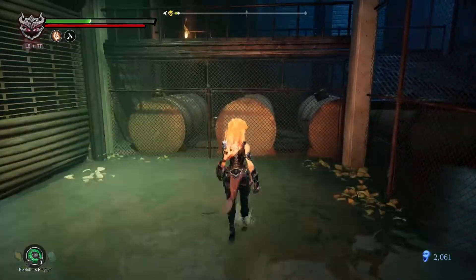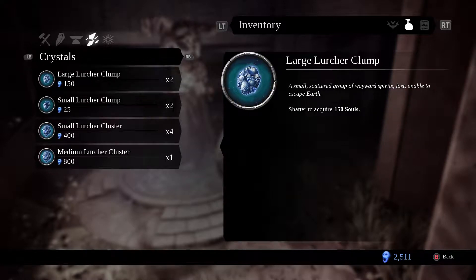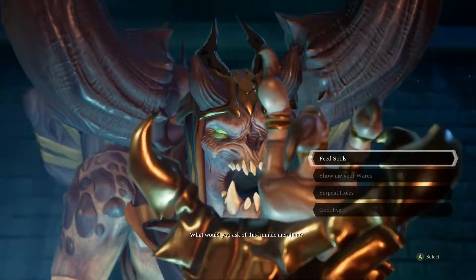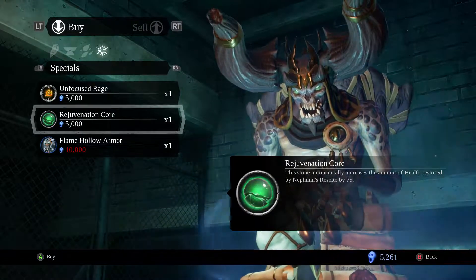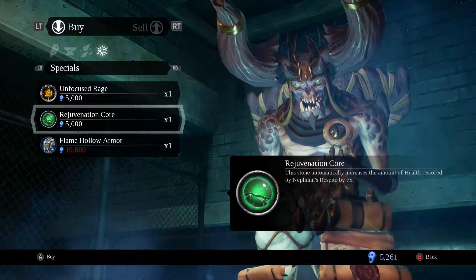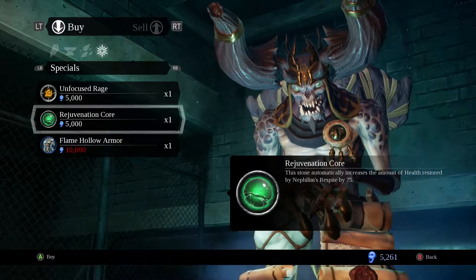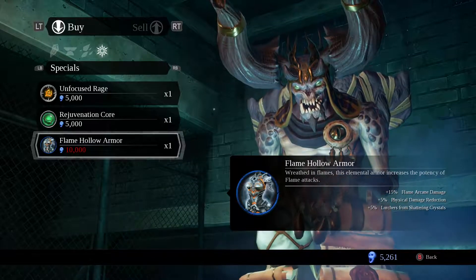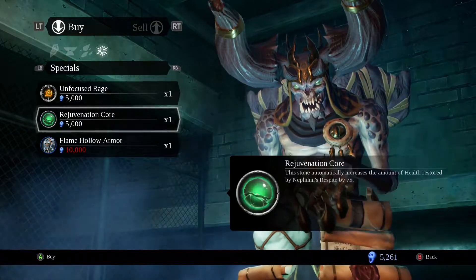What do I have here? Let's see, what do I want? Rejuvenation Core - increases the amount of health restored by Nephilim respite by 75. That's potentially useful. That's not terrible either but that's like five thousand more, and I'm probably going to die plenty of times before that. I guess we can buy it later.